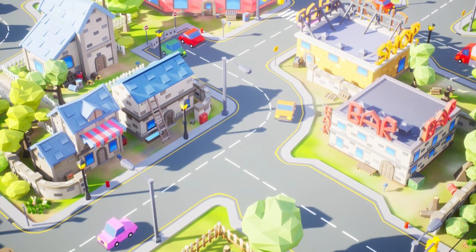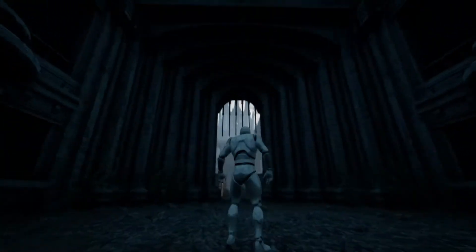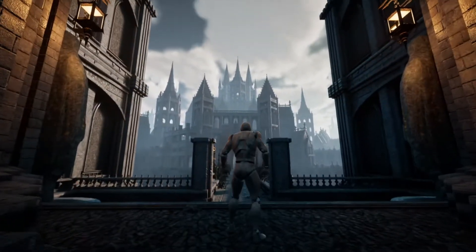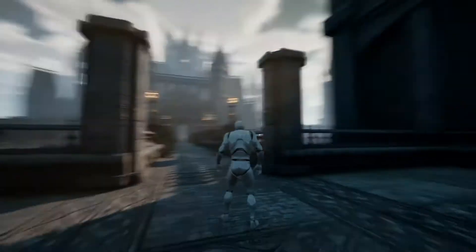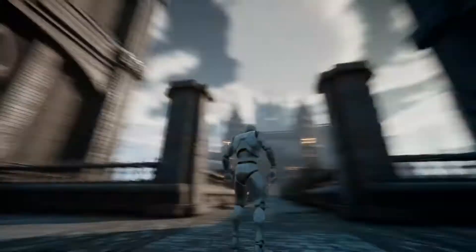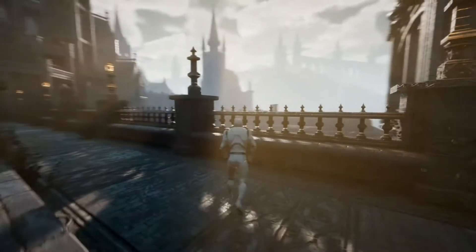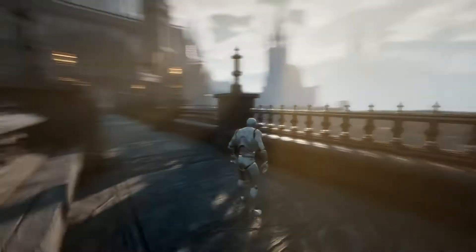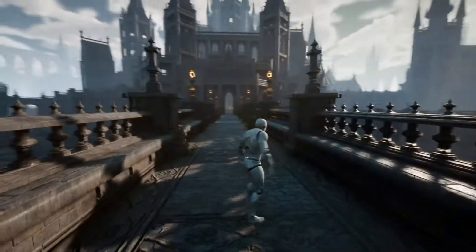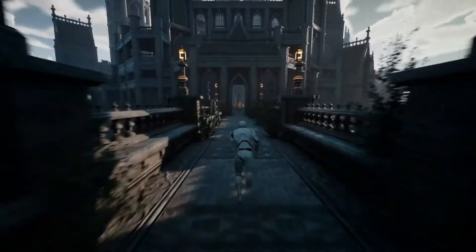Starting with the Modular Gothic Fantasy Environment. This is an optimized, versatile and modular gothic fantasy environment with soaring spires and large structures. The modular pieces give huge architectural variety, perfect for your next RPG or fantasy game. It features modular meshes, perfect for building your own scenes, trim sheet construction with interchangeable materials, and vertex paintable materials for variation, as well as a third-person character with custom cinematic camera mode.